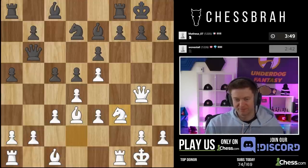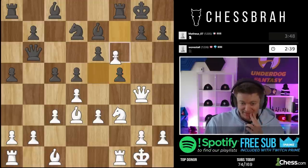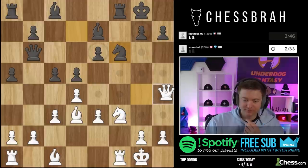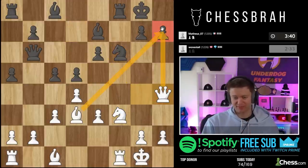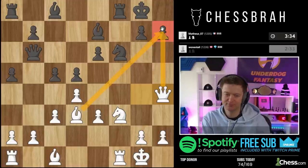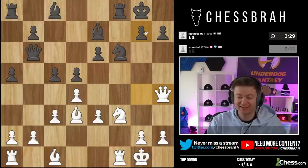I'll go knight f3. He goes f5 — it's a pretty decent move. As we know, we kind of have to take en passant — that's going to be our plan almost every time. I want to get off this diagonal but I'm also threatening h7, so I think this is okay. Good move by my opponent to play f5 — if he didn't do that I think he was getting attacked.